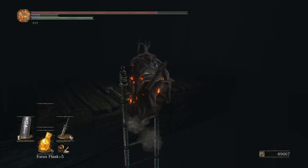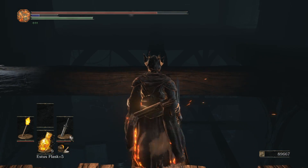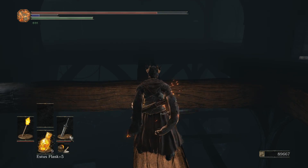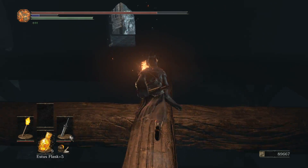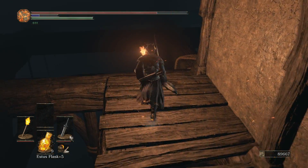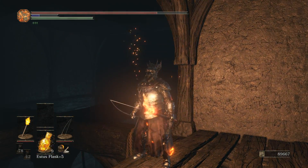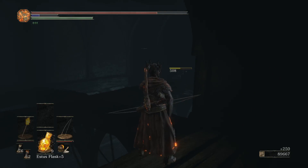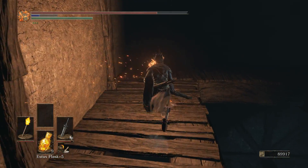Up we go — oh, there's a little secret area up here. There's a couple of items. That might just be a dude. Oh, he fell. So it's a stone and it just goes outside.